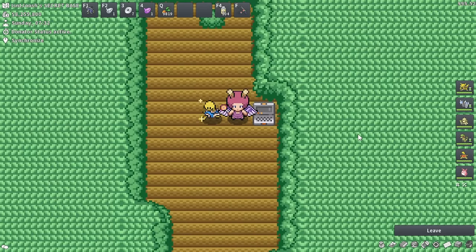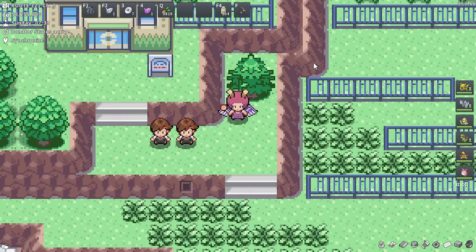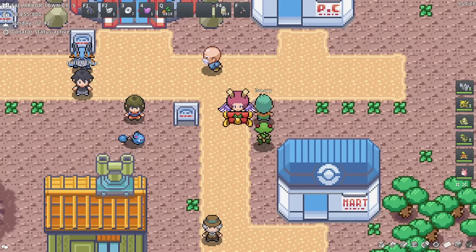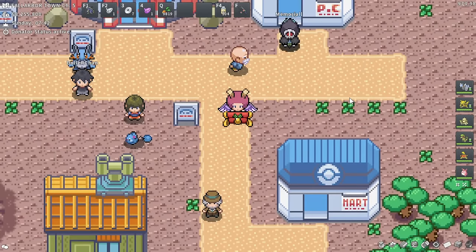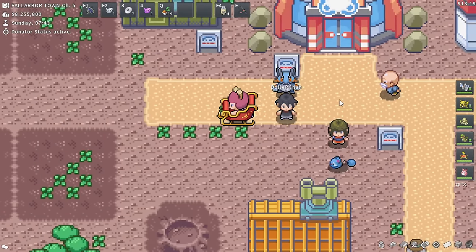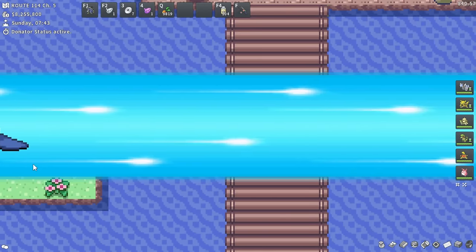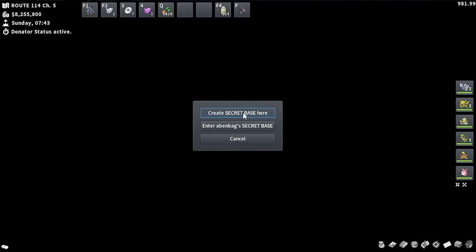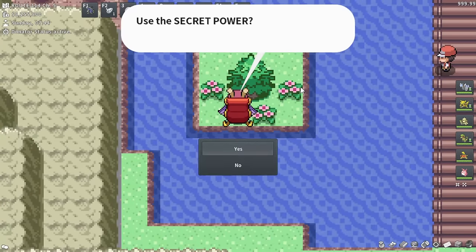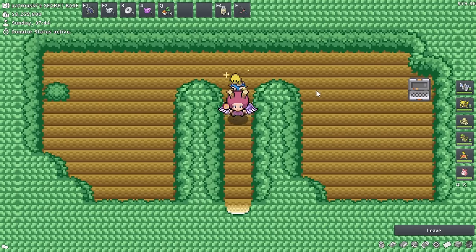One of the cutest and funnest parts about secret bases is just running around the Hoenn world and randomly finding an open door you can access and going in to explore whose base it is. After doing some further research, I found out that I want to do a split tree house location. We're going to be starting here in Fallibor Town. I see it is to the west of this bridge - I can see the little grapevine. I want to create my secret base here. Even Bags is actually already here, but you can have multiple secret bases on top of each other - it'll just give you the option of which one you want to join. Now we have our first home!